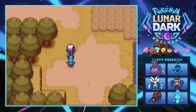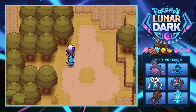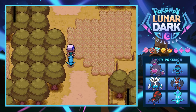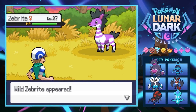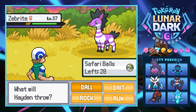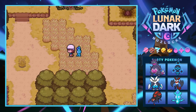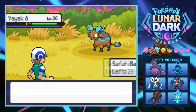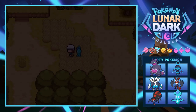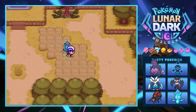Now that we've got the Safari Zone done, we can continue to the lake. Wait - false alarm, we find a Zebrite! There is a zebra Pokémon and I love it. Surely there's nothing else... just another Yak. That zebra is probably my favorite out of everything here to be honest.